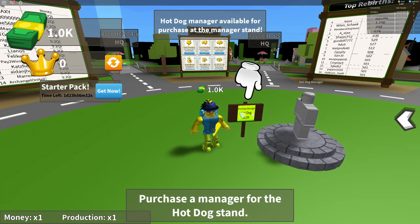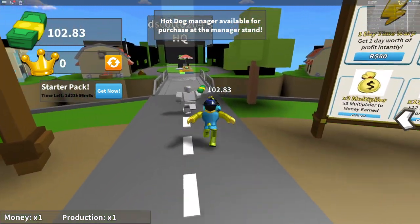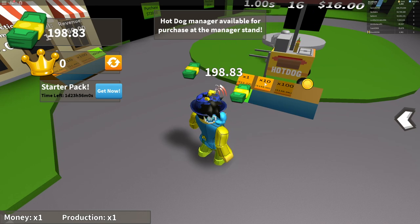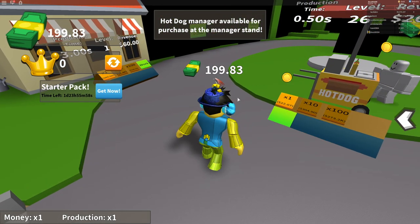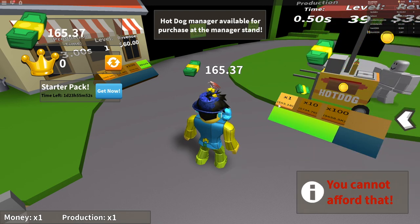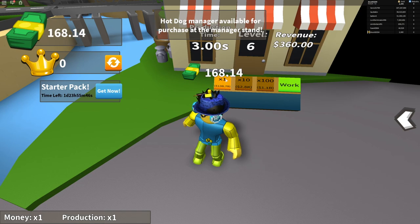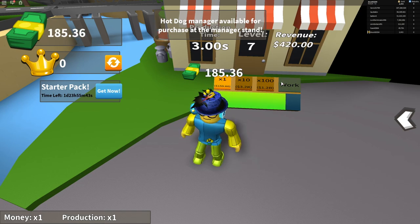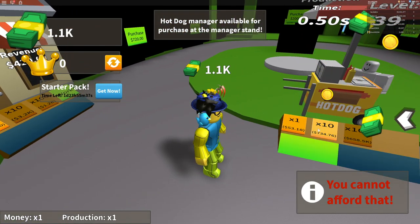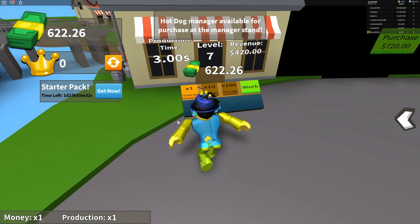Alright, now let's do this — purchase manager. I just love how they're gray. Let's upgrade that by 10. There you go, now it's going faster. Doing that by 1k every time. Okay, let's start working over here. Do that by 10. Keep on doing this by 1. Now we're gonna get a lot more money.